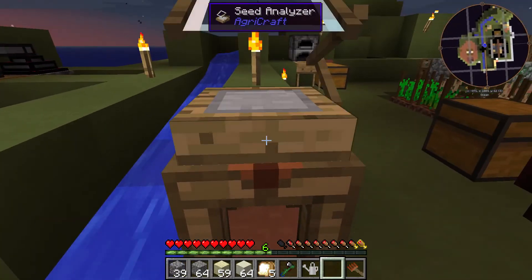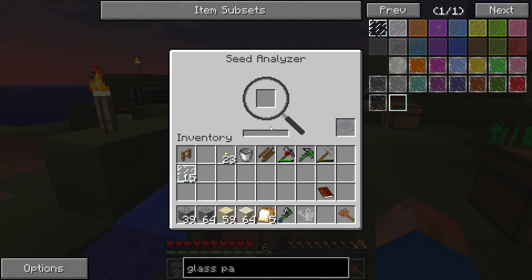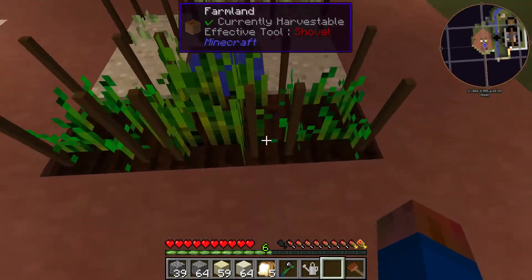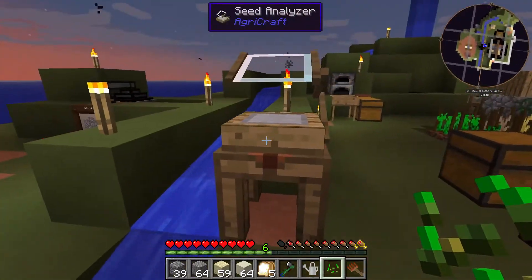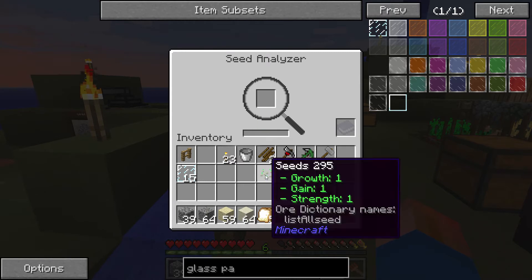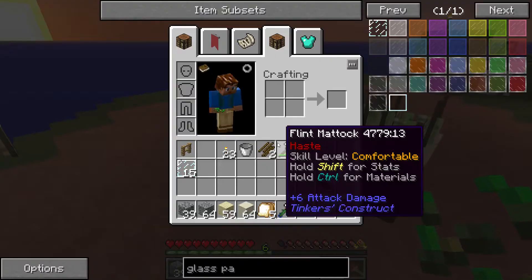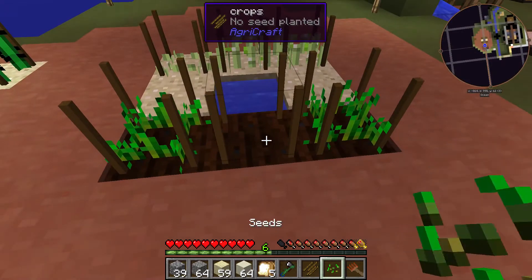I'm going to set the seed analyzer right on top of there so I can access both the crafting station and the seed analyzer. Let's see what that gives us - I'm going to break down this wheat seed that I got originally. Oh, I don't have an agricultural journal, so I'm not going to actually get the results. That is not as easy as I was thinking, unfortunately.